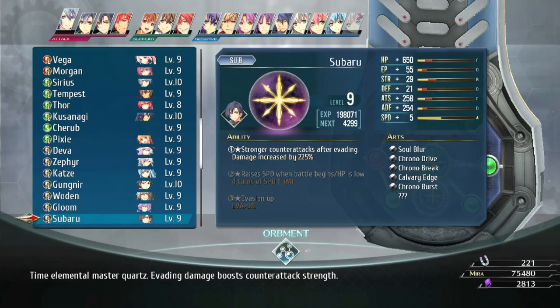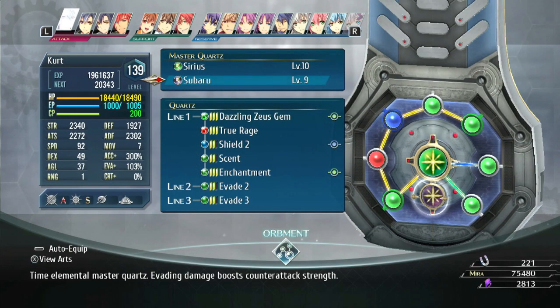The second one we're going to want is Sabaru, or however you pronounce that. Stronger counterattacks after evading by 255%, which will give you a total of 475% counter damage every time you counter.